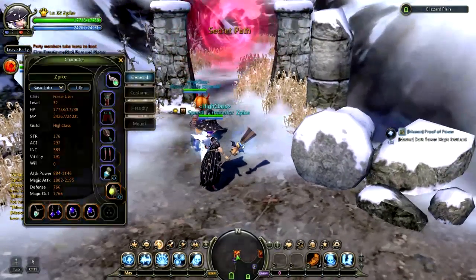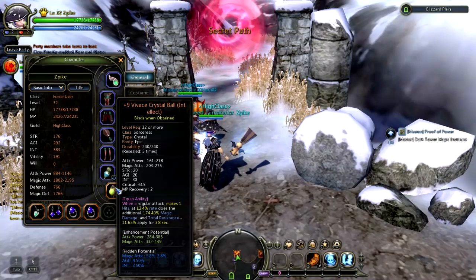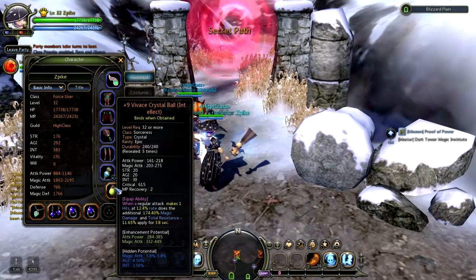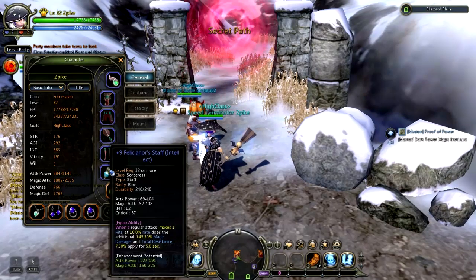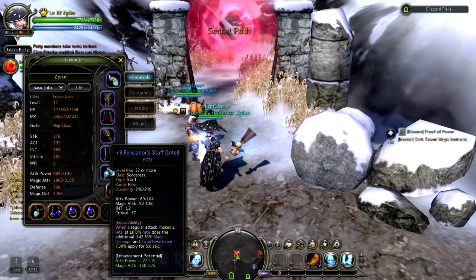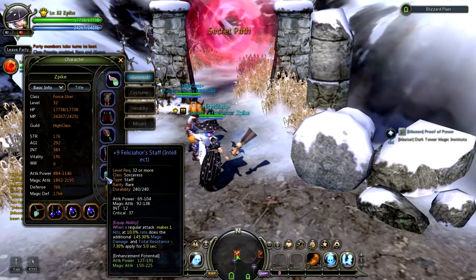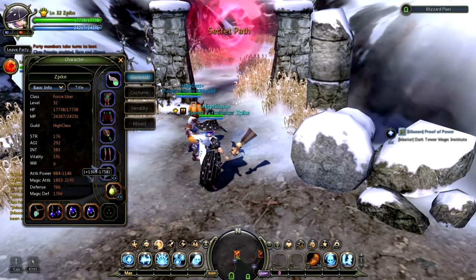I showed you my items the other day, just going to update that. Now I got a plus 9 crystal ball which is extremely much better than my old iris plus 12, and I got this fellishore staff. I still have no good hidden potential — been trying forever to get something good but I keep removing it. Here you can see my current magic attack.